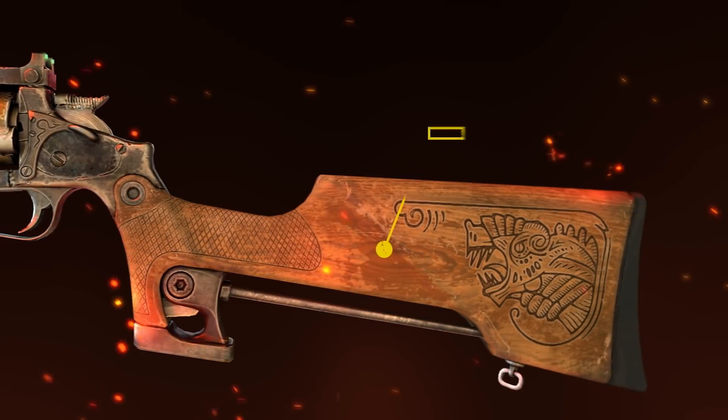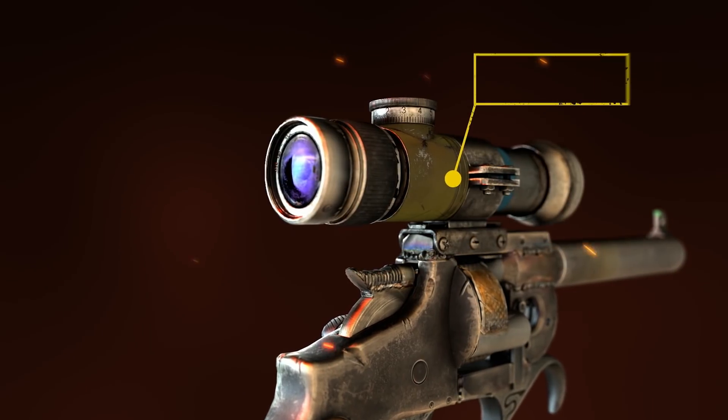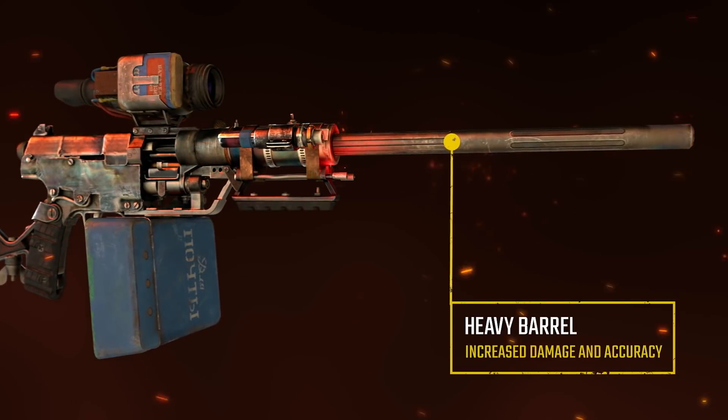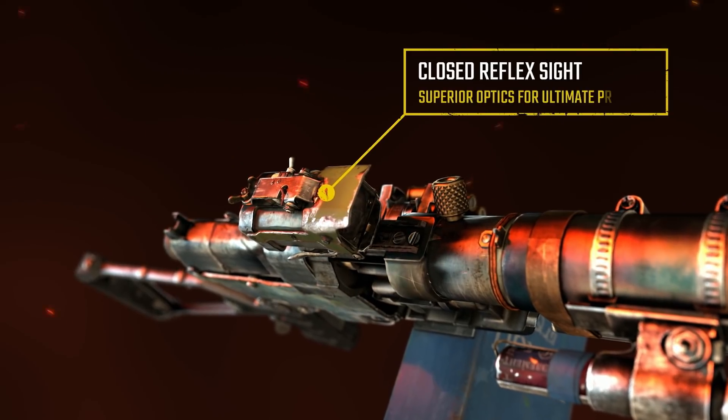With a few simple mods, both handguns can respectively be transformed into a medium-range rifle or rapid-fire SMG — versatile and dependable options for close-quarters combat.